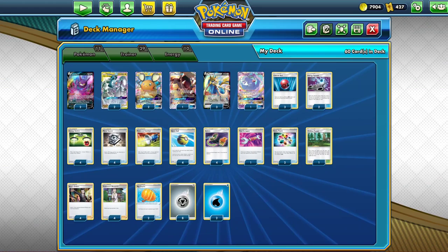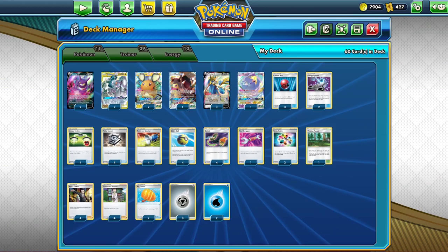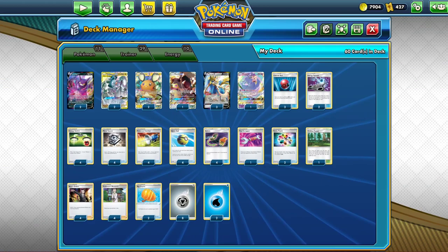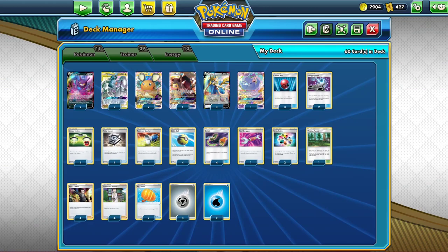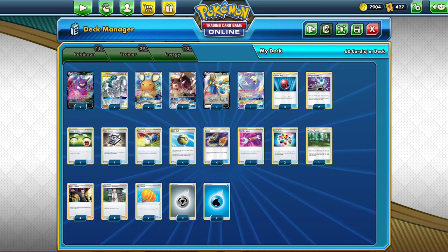ADP was the most represented deck of the previous week, and it's such a great deck that it's obvious to see why. Before I talk about how much it costs to build this deck today, I'll mention that an ADP Zacian League Battle deck is releasing on November 20th, one week after Vivid Voltage, so get ready for ADP and Zacian V to see a big price drop in about a month. But today I'm focused on today, so in total this build of Arceus Dialga Palkia with Zacian V will cost you 150 packs.